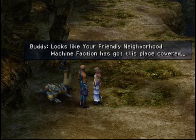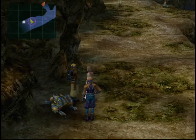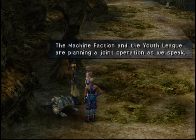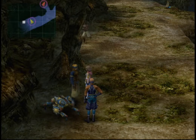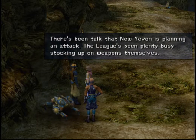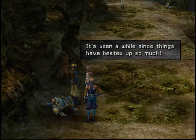Looks like your friendly neighborhood Machine Factioner has got this place covered. Glad to hear it. 'Clowings are here! Machine Faction and Youth League are planning a joint operation as we speak.' 'Don't like the sound of that, but it'll take more than a few fiends to shake me up — I'm ready for anything.' 'There's been talk that New Yevon is planning an attack — the league has been plenty busy stocking up on weapons themselves. It's been a while since things have heated up so much.'